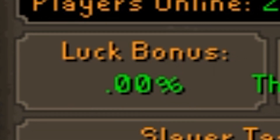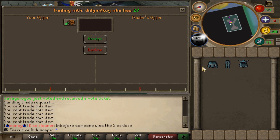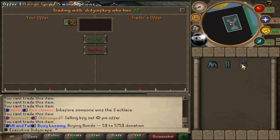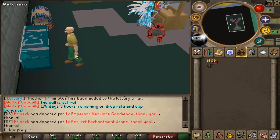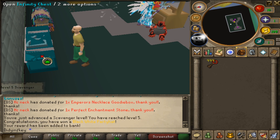We actually have a 0% luck bonus right now, which kind of sucks. I was going to trade over my full Omega so I can get a better luck bonus, but it's actually untradable — I didn't know that. We're just going to have to make do with nothing, but yeah, let's start opening these.